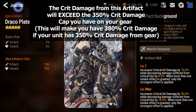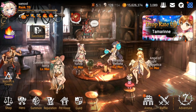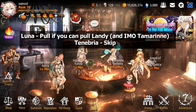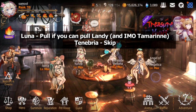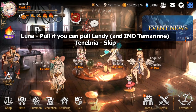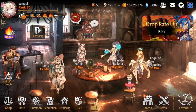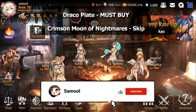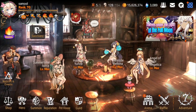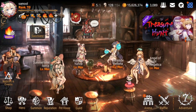That's pretty much it for my Should You Pull on Luna, Tenebria, and their artifacts. To summarize: Tenebria — easy skip. Tenebria's artifact — also easy skip. Luna — make sure you have enough bookmarks for Landy, and buy Draco Plate no matter what because it is very powerful. If you really like Luna and want her for design reasons, pull for her, but from a gameplay standpoint I personally recommend pulling Landy first, then Luna — Landy is god tier in both PvE and PvP.